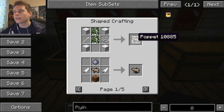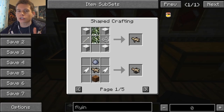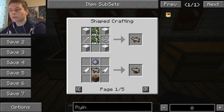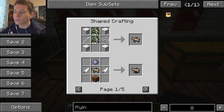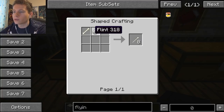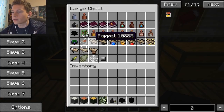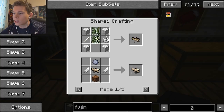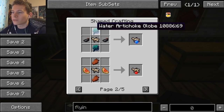Puppets are like voodoo dolls — you stuff them with certain things and then the DNA of the person you want to curse or heal. For earth protection you use dirt with the puppet, which is crafted using Spanish moss and a bone needle made from a bone and flint. Add feathers to get earth protection that protects you from falling — like giving you wings. You've also got water protection to protect from drowning.